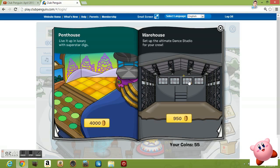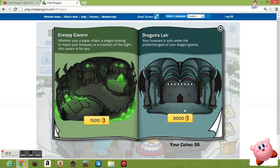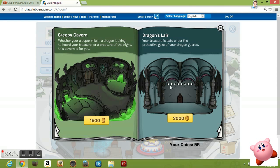If you go to the third window from the left you will get the estate igloo. And then if you click on the door of the creepy cavern you will get the gray ice castle.